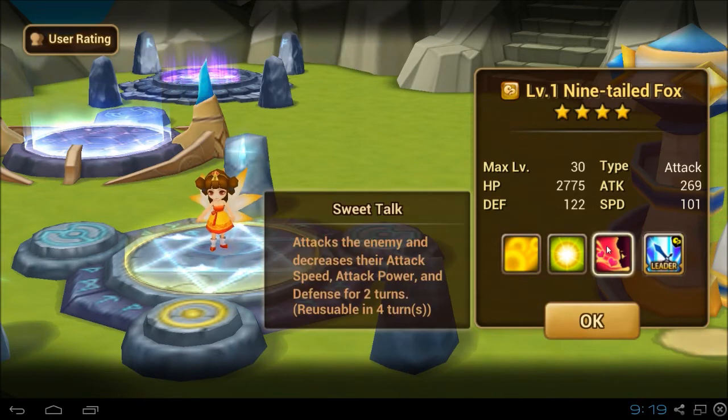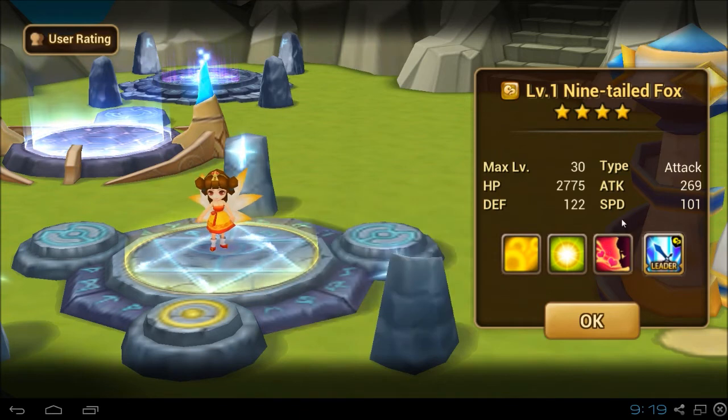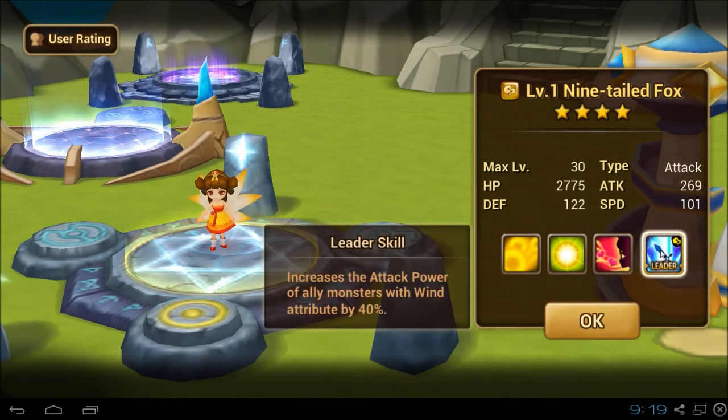Third skill: Sweet Talk. Attacks the enemy and decreases the attack speed, attack power, and defense. Wow, pretty good. She has a leader skill as well — increases the attack power of ally wind monsters by 40%. That's the most I have for a wind unit. She's pretty good.